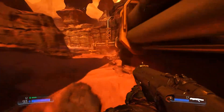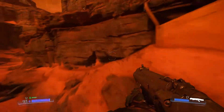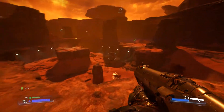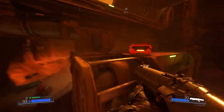Seeing as we can also jump, that also opens up a lot of areas where we can probably go — there could be secrets all over the place. I think there was an ammo box up here. Yeah, see? Stuff. Stuff is things. God, it really is gorgeous, I can't stop saying that. Alright, more ammo there if I need it.